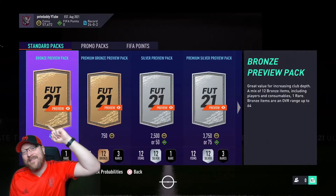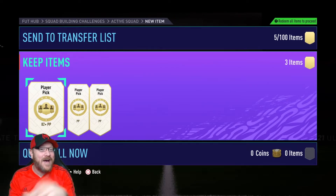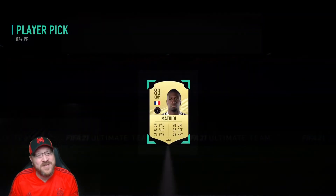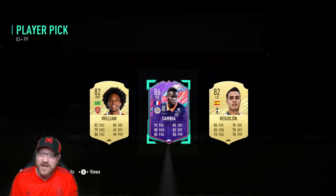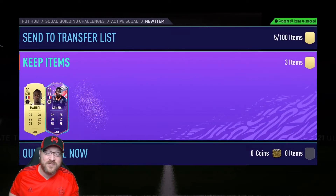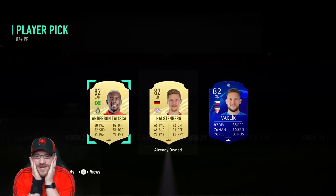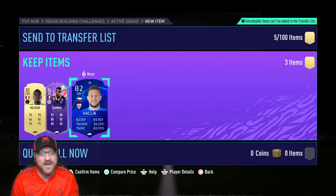Actually, I lied — I put together three 82-plus player picks. Thought we should go big or go home. We had enough Gold Rares from the Ultimate Pack to try to go for something. Hoping for something big from the first one. Sambia is something — we need something to maybe help link Atal up, and Sambia is maybe not exactly what we want but he is still playable. At least that's a special card, which is going to lead to the next pick. That one's absolutely brutal — 82-plus player picks have been a little hit or miss.